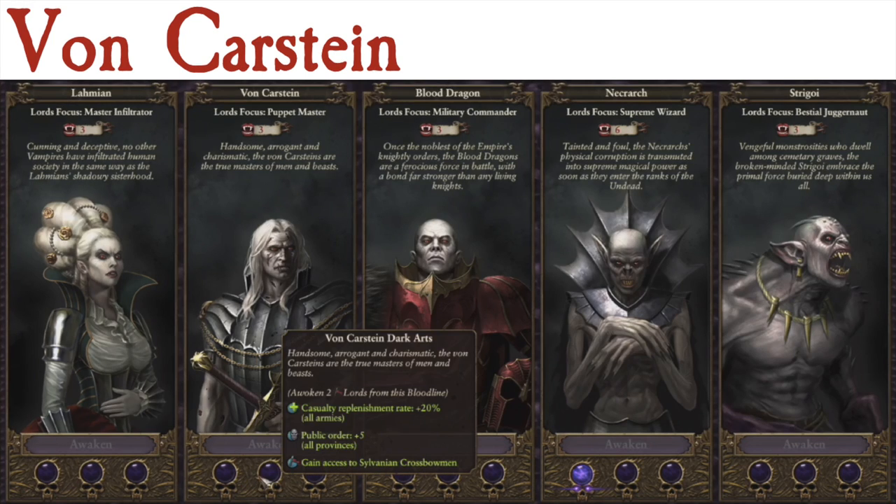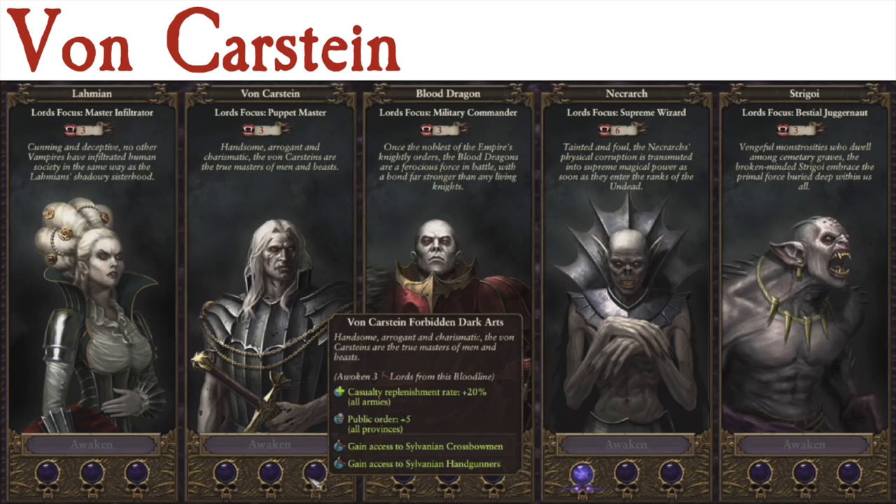The second Von Karstein bonus adds a plus five public order bonus for all provinces, keeping the previous bonuses. The third adds access to handgunners with their armor-piercing damage. So this would make the Von Karstein general's armies very interesting — adding something very different to the Vampire Count campaign experience than what we've had before.